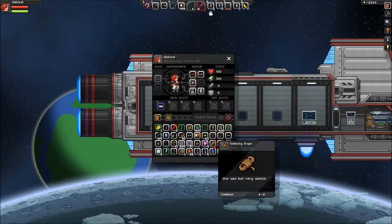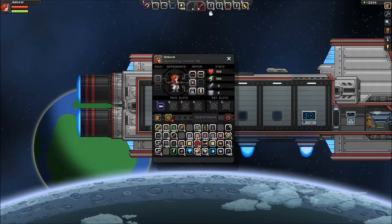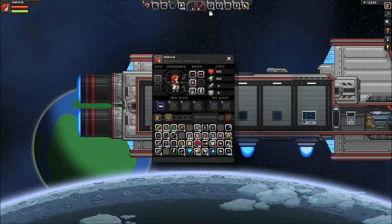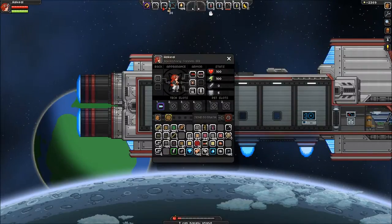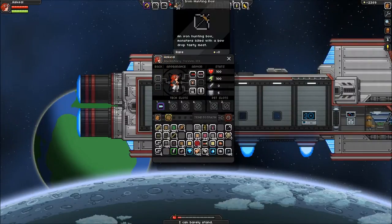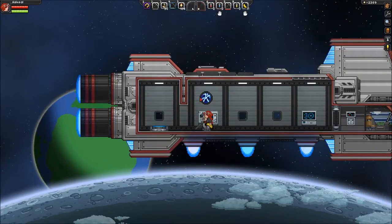Oh my god, what a mess. What a bloody mess. Stuff everywhere. Oh, there they are — I got a ton of bandages. I got some food because I'm pretty sure I'm hungry. For those of you who don't know, if you just hold alt it'll show you how much food or how hungry you are, which is always a bonus. So let's go ahead and chow some of these bananas.